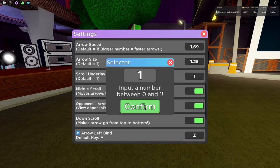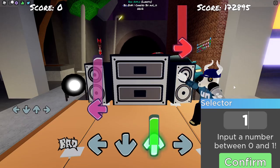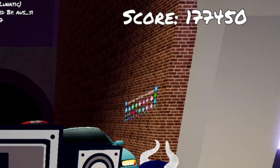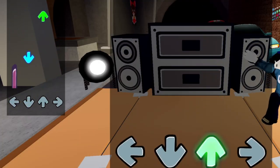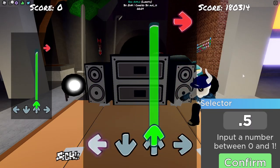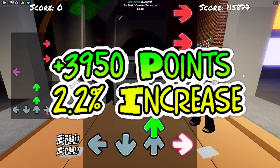During our mini test, I did 3 controlled attempts at Bad Apple on Lunatic Mode using transparency values of 1, 0.5, and 0. The first run at the default setting of 1 scored 177,450 points, which is about what I usually get. The second run at 0.5 darkened the box noticeably and ended up scoring 181,400 points — nearly 4,000 points higher and 2.2% better than the default run.